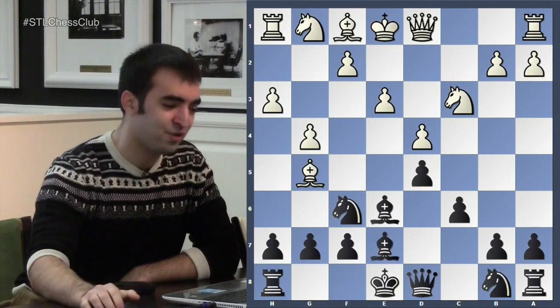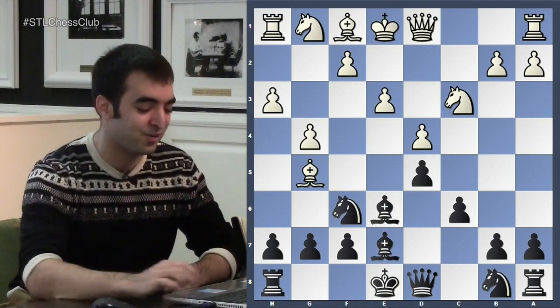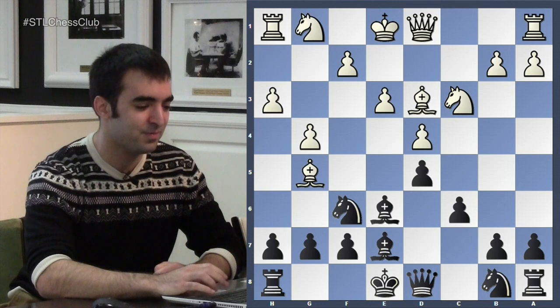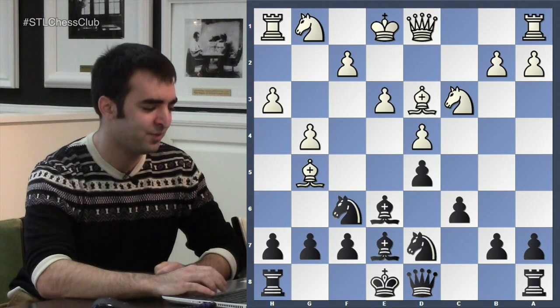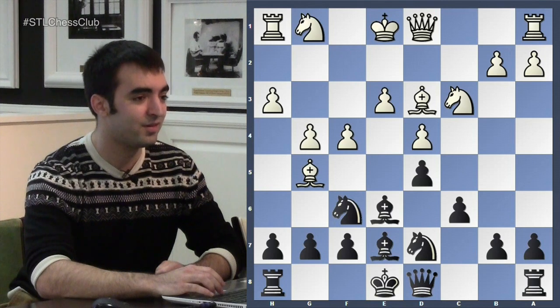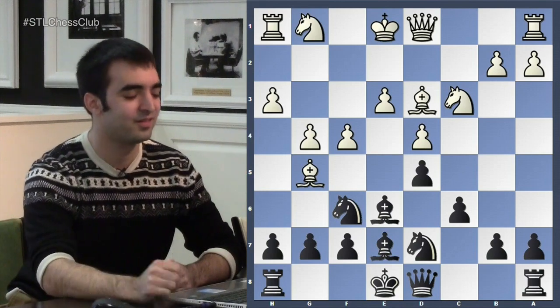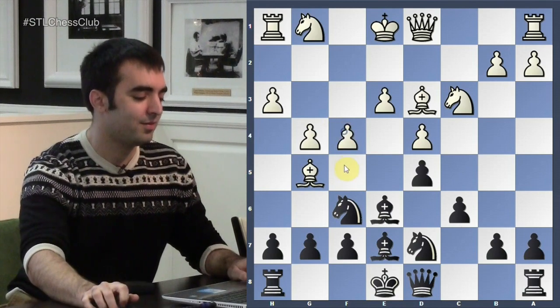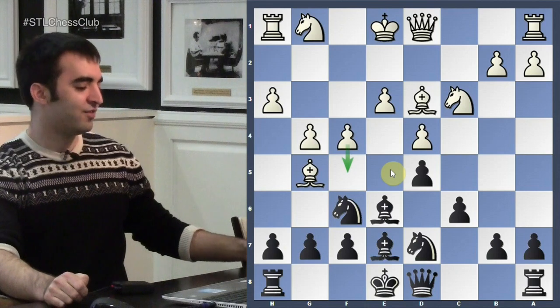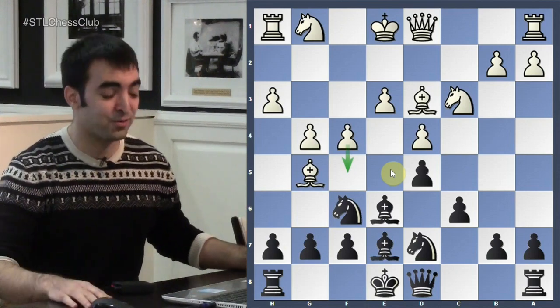I calmly moved back, played Bishop to E6, and he plays H3, supporting G4. This is kind of weird because white has played G4 and H3 without focusing on developing any kingside pieces. Then Bishop E7, breaking the pin — I'm playing standard classical chess while he's trying to be creative. Bishop D3, Knight BD7, and now he plays another very aggressive move, F4. White wants to simply play F5 next move, trapping the bishop. So not only is he gaining space, but he has a one-move tactical threat.